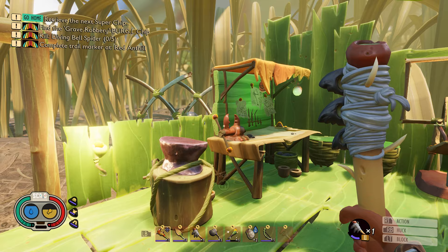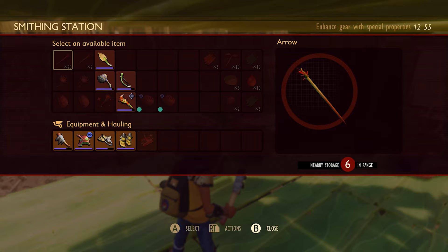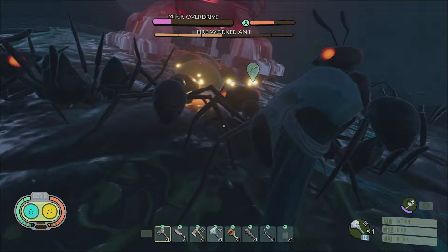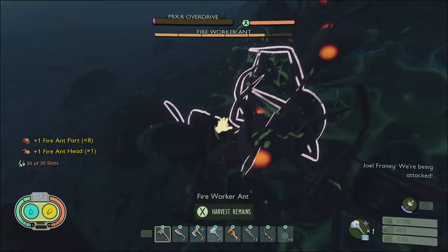First up you'll need a splinter. Once you have a tier 3 chopping axe, you can cut at any spiky piece of wood to get a splinter, so at least we're starting off easy. Next you'll need to get yourself two fire ant heads. Fire ants crawl all over the upper yard, especially in the central and eastern regions, and they should be approached carefully.